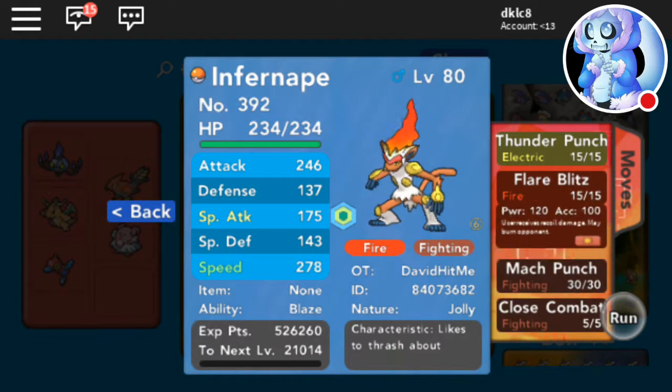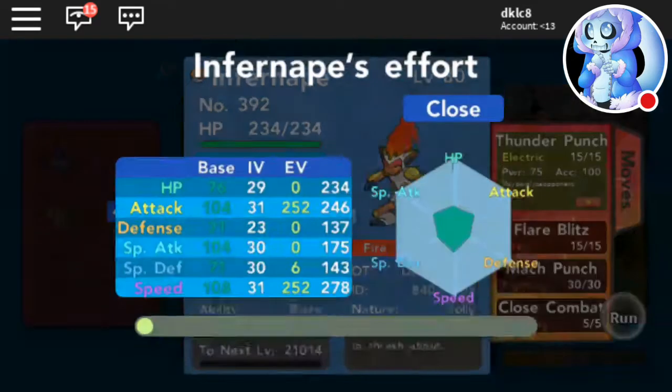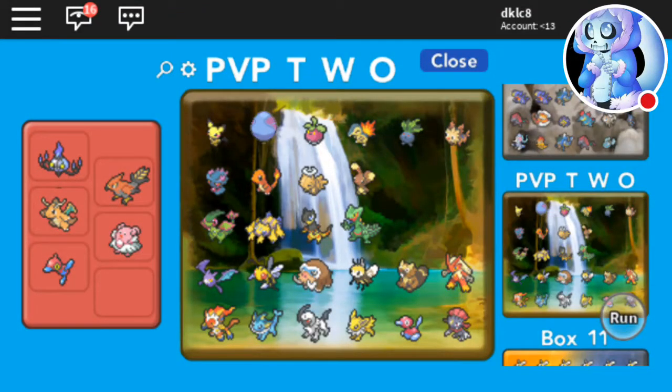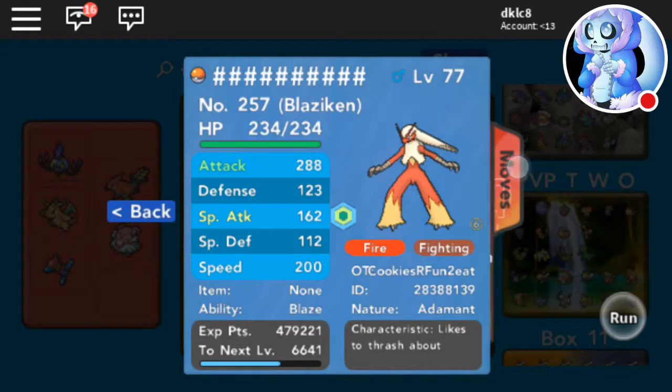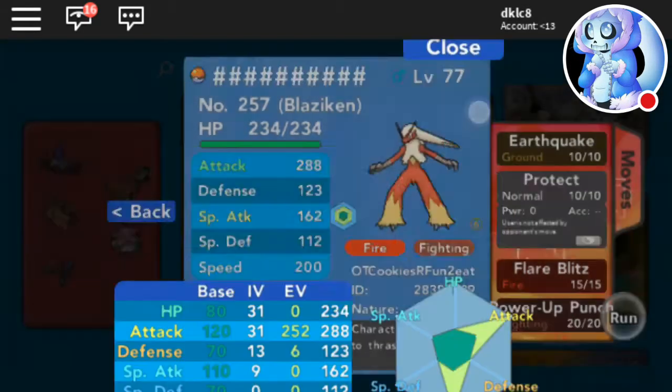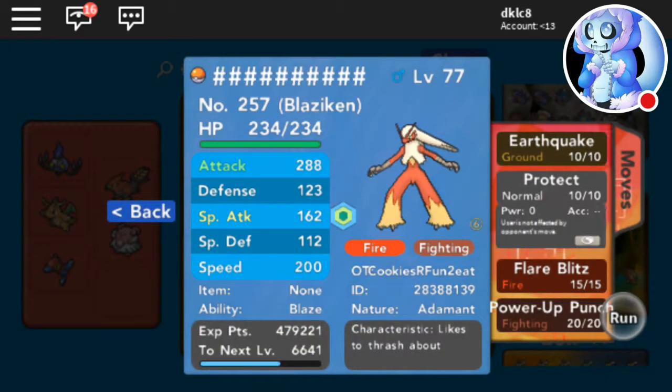Then we got an Infernape — Jolly, Close Combat, Mach Punch, Flare Blitz, and Thunder Punch — with decent IVs. I got this one for free earlier from the Captain — Adamant nature, max Speed, max Attack — Earthquake, Protect, Flare Blitz, and Power-Up Punch.